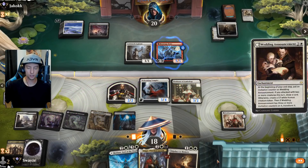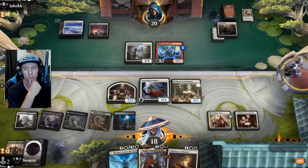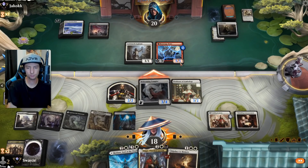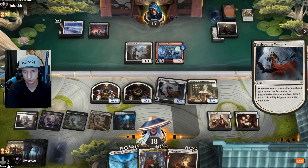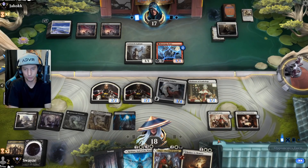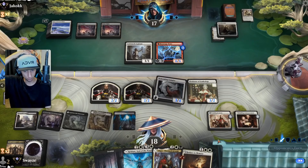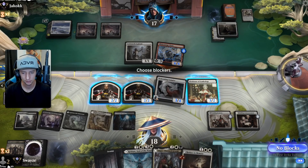This will at least get us some more card draw, so I'm okay with that. I want to be careful not to cast two spells this turn because then it's going to transform the Brutal Cathar, which we can't have. Maybe we do want to Reduce to Memory on the Brutal Cathar just so it doesn't have the opportunity to transform — if our opponent plays two spells, which I'm sure they will at some point, we're in trouble. It does have first strike, so maybe we just chump block.